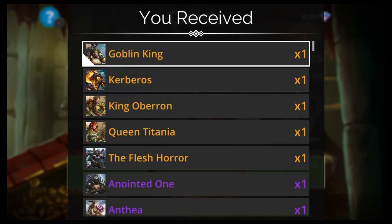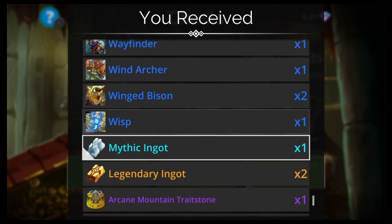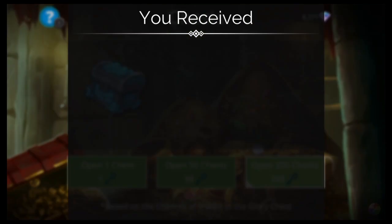This is going to take a while — a hundred chests. Nothing great there, but other things I'm looking for: Arcane Traitstones are fine, ingots are cool — Mythic Ingot, Legendary Ingot, Arcane Traitstones. That stuff's cool too. I need that stuff.